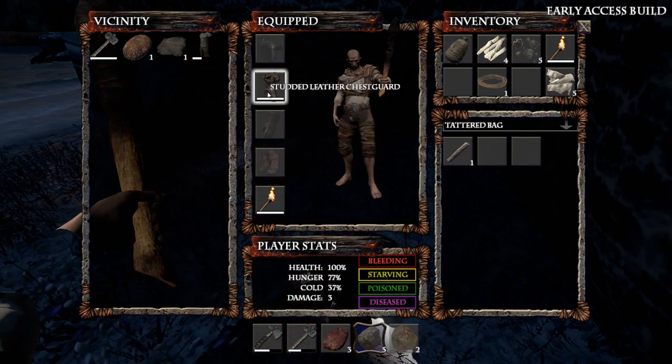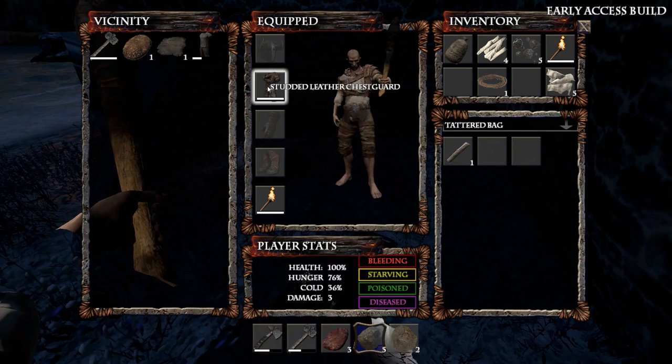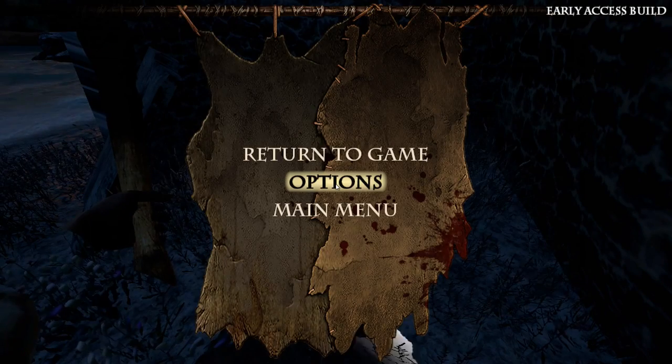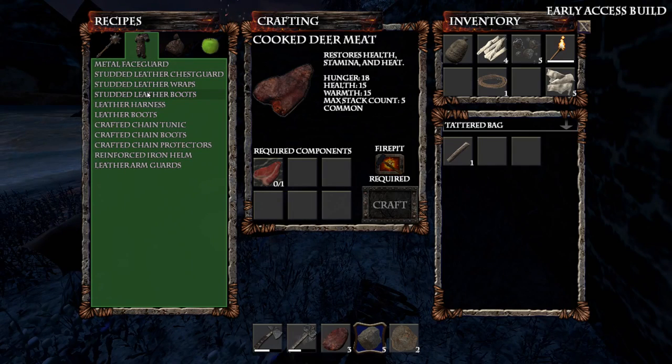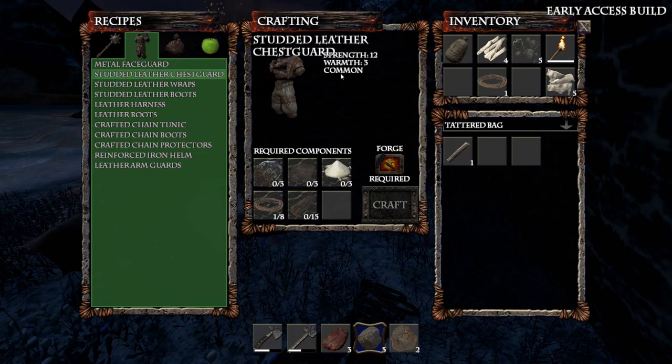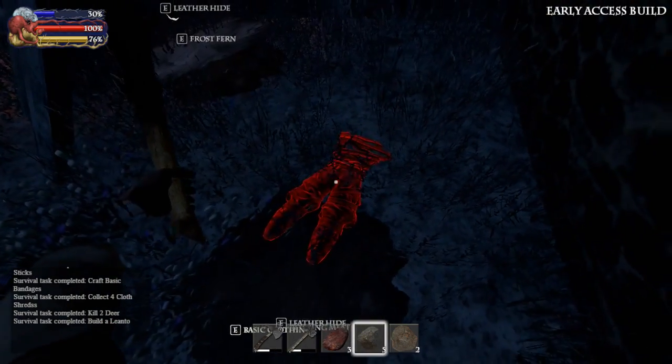They don't seem to have tooltips with stats yet, which is a bit of a pain. Studded leather chest guard — if I want to see the statistics for it I probably have to go to my crafting screen and look at it: studded leather chest guard — warmth, strength — brilliant! And I got it for free, that is lovely.